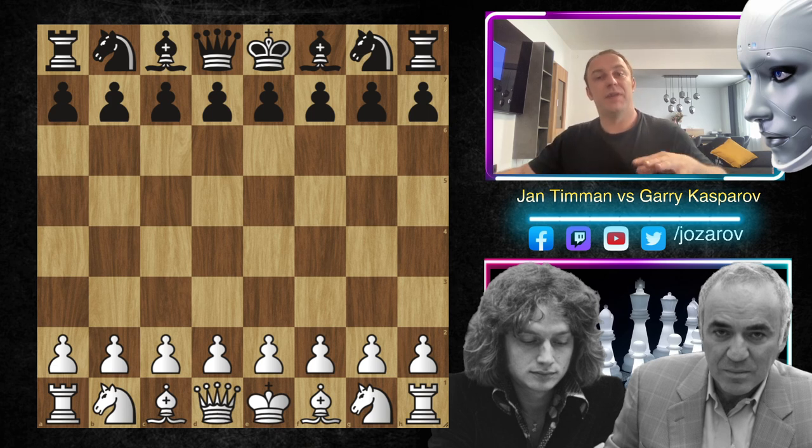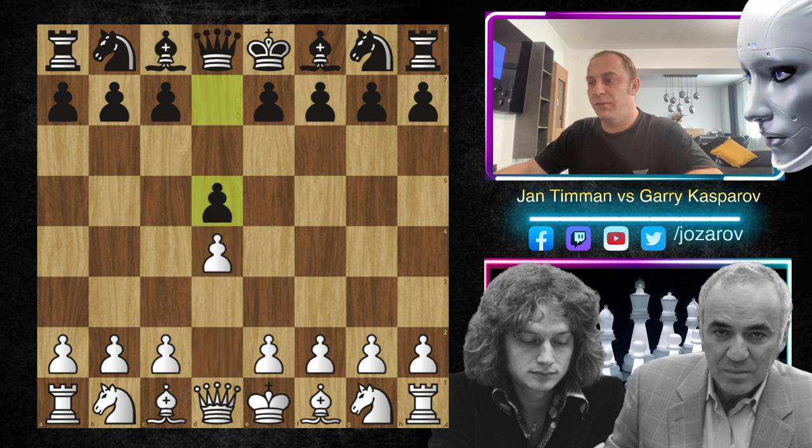Let's check out the Alapin variation again - what are the ideas and how you should counterplay from black's perspective. Here d4 was played; Jan Timman was Kasparov's opponent. He chose d4, we have now d5, c4, c6 - the Slav defense.